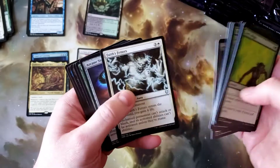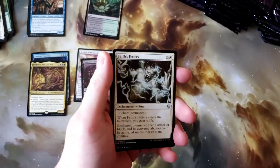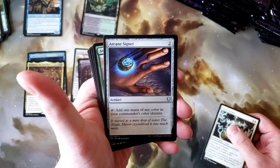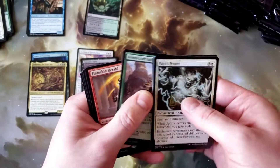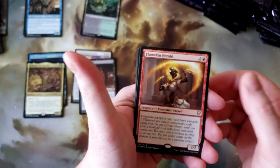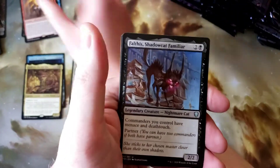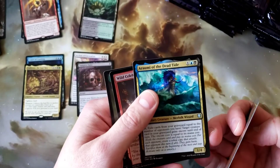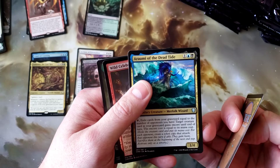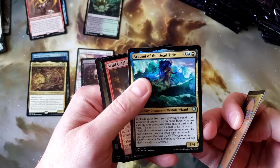Skipping through the commons. Faith's Fetters. Arcane Signet — probably one of the best uncommons in the set outside of Sol Ring. Flamekin Herald. You got to get some poor rares. Balthus — oh sweet, and a roomie. That's a pretty sweet little uncommon merfolk.